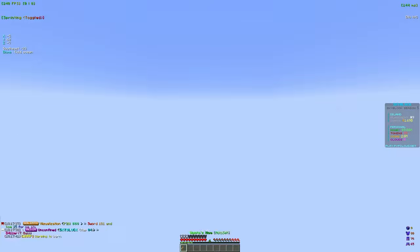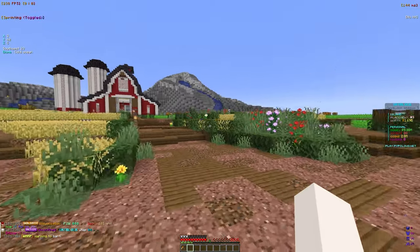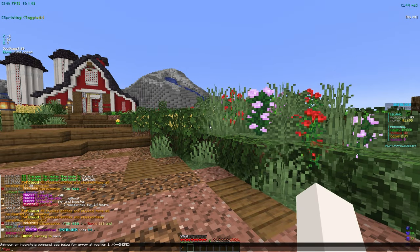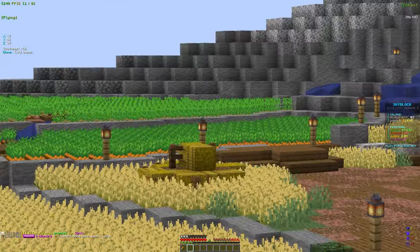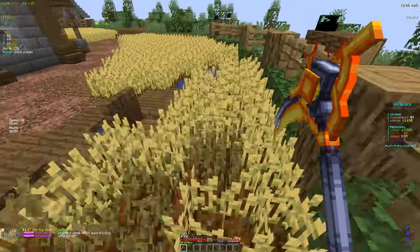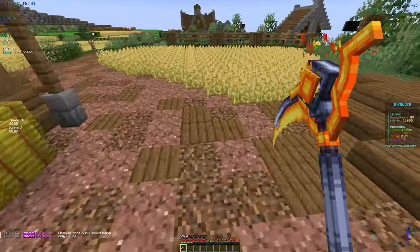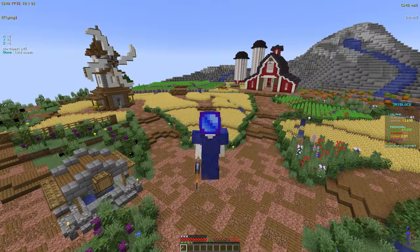If you guys are new and don't have a farm yet, if you do slash war farm there are automatically crops there for you — there's wheat, and I'm pretty sure there's carrots and potatoes too. Over here there are the potatoes, and over there are the carrots. So if you don't have your own farm you can come here and farm. There shouldn't be too many people there since most people already have their own farms, but if you are new you can come farm here.